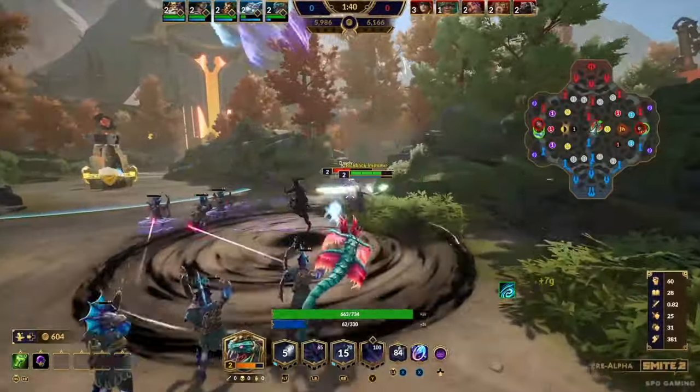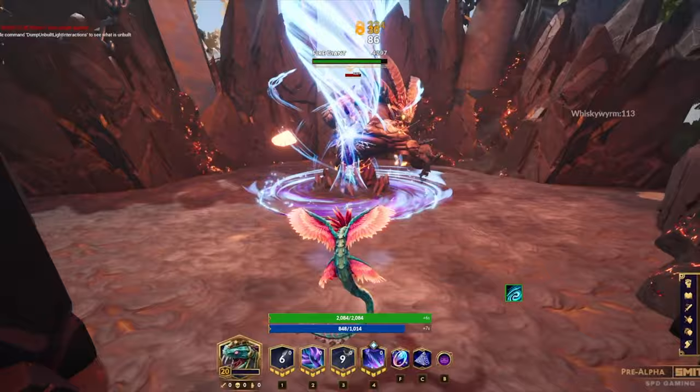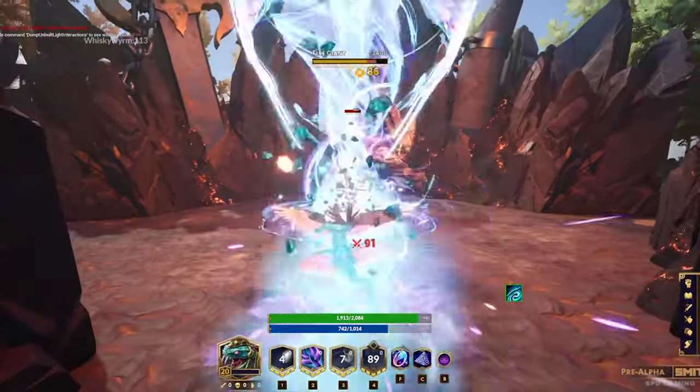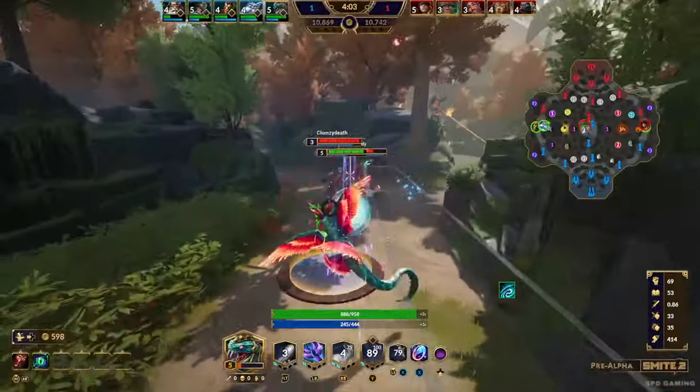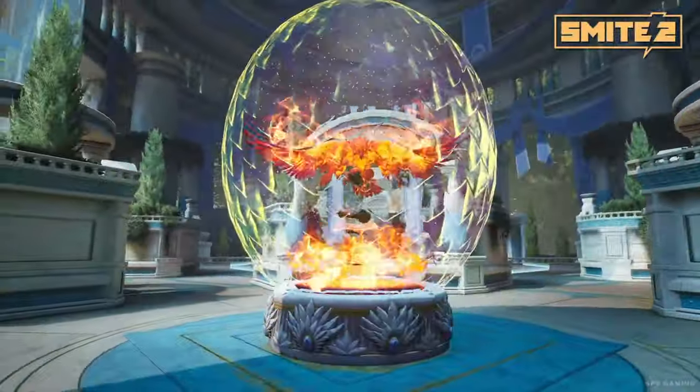The comparison to Smite 1 is that he felt way more fluid — everything just kind of moved together. You could cast all four of his abilities seamlessly. You could drop your tornado, you could ult through it, and chain your abilities together.